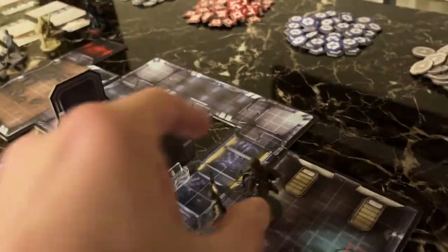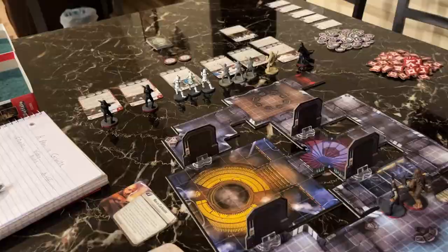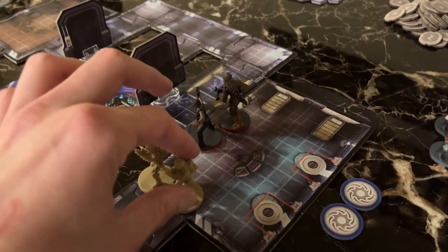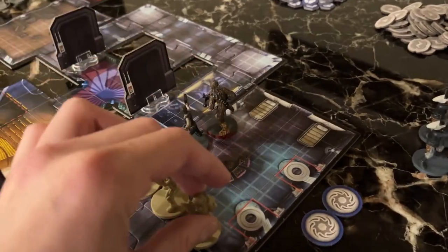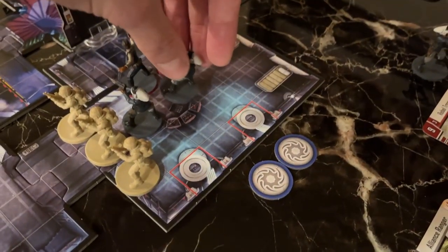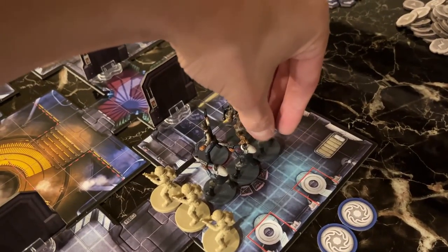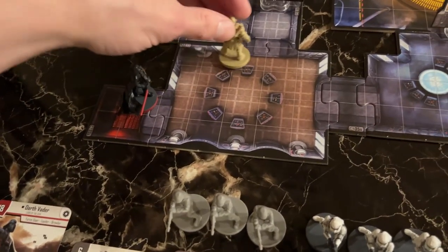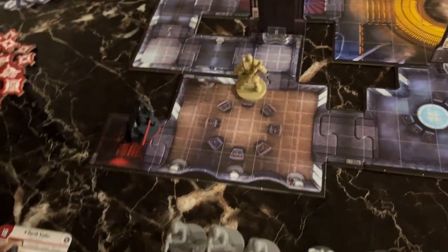Han and Chewie take the lead, like they should. The Rangers will hold down the station, moving one, two, three — rushing that way. The elite Rebel Troopers can go wherever. Over here, get up there and leave these boys here.